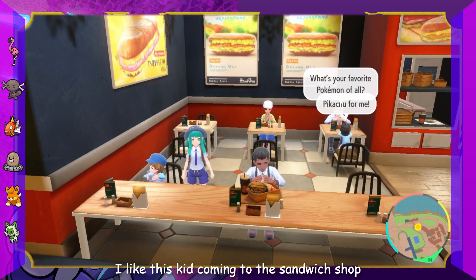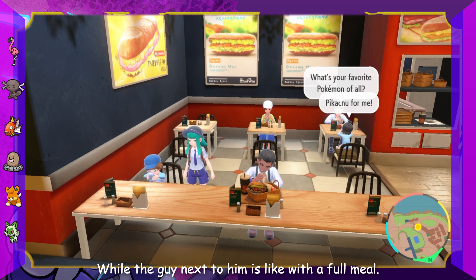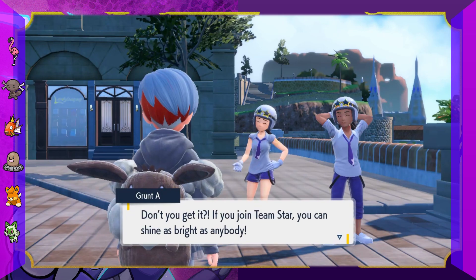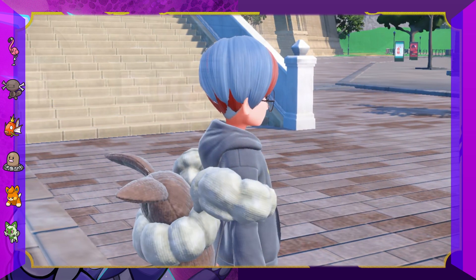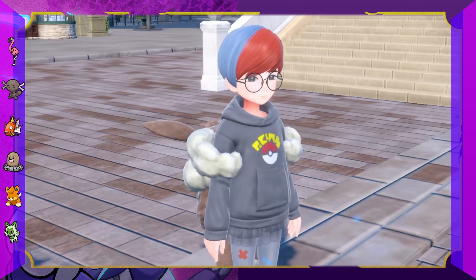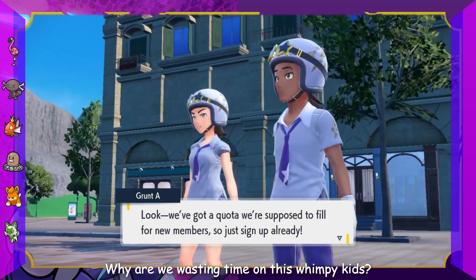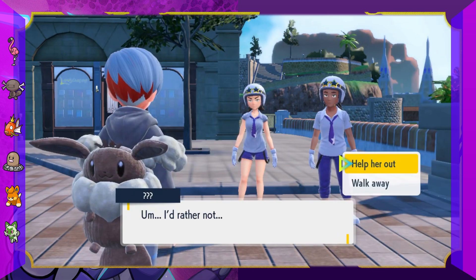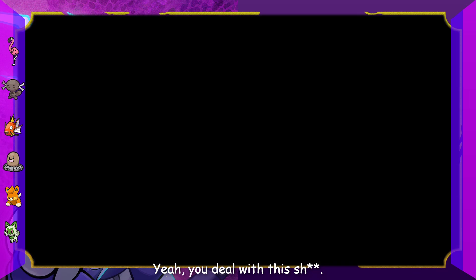I like this kid coming to the sandwich shop for a glass of water while the guy next to him has a full meal. Then there's Team Star trying to recruit someone: 'If you join Team Star, you can shine as bright as anybody. Don't you want to burn bright with awesome friends like us?' Help her out or walk away? Not my problem - I'll walk away.